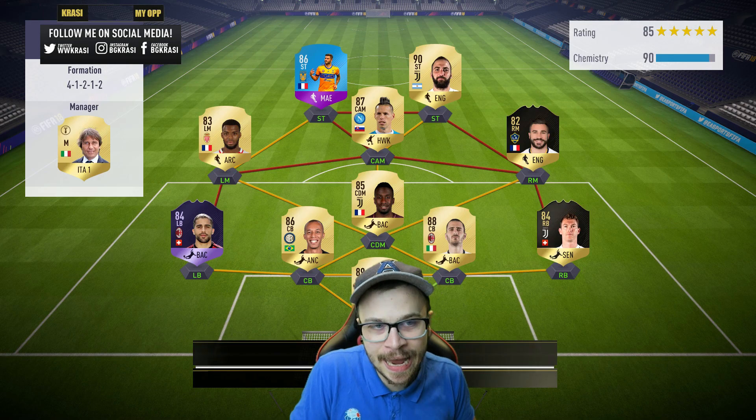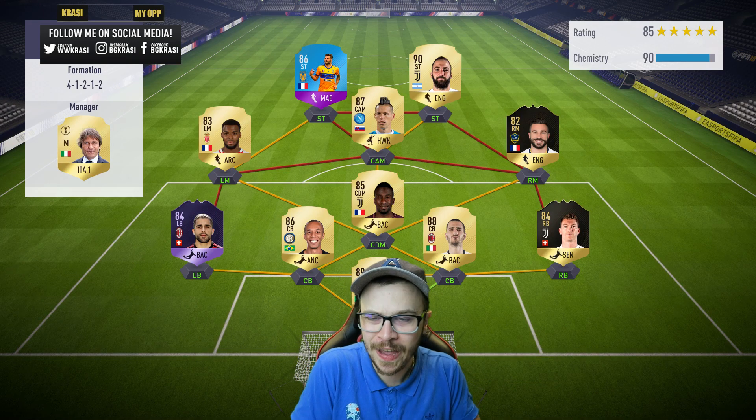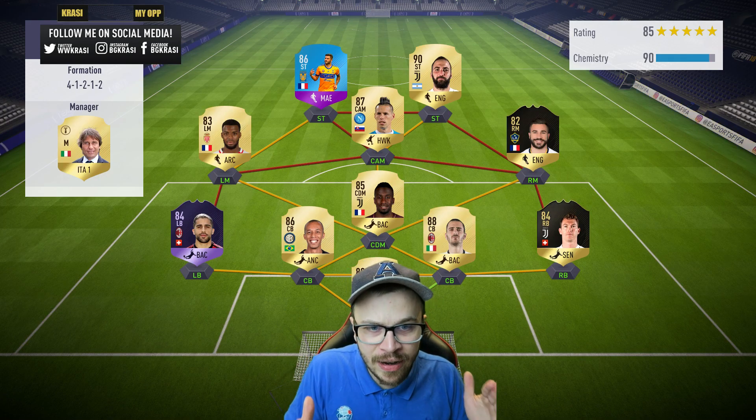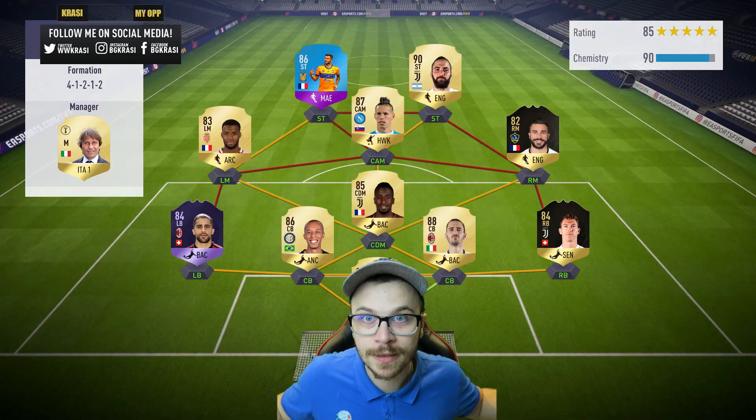He's gonna use a 90 chemistry squad in the 4-1-2-1-2 formation with Eguin, Alessandrini, Matuiri, Bonucci, Miranda, and the Living Legend Gigi Buffon in goal. Let's see what happens.